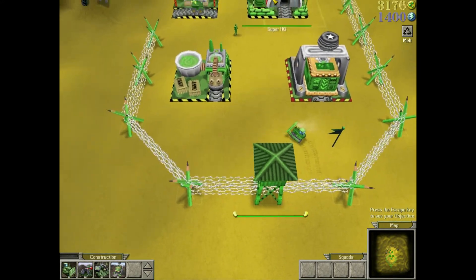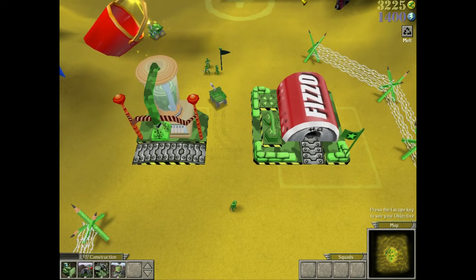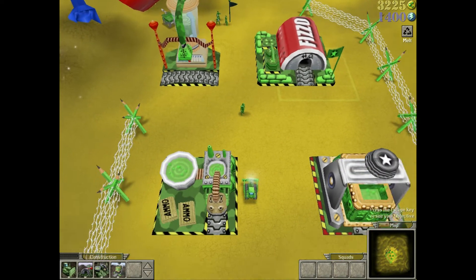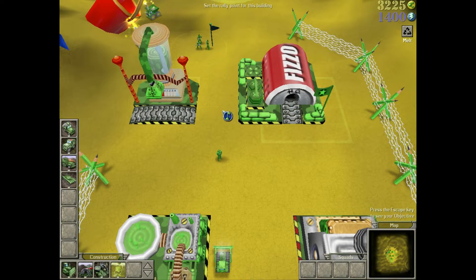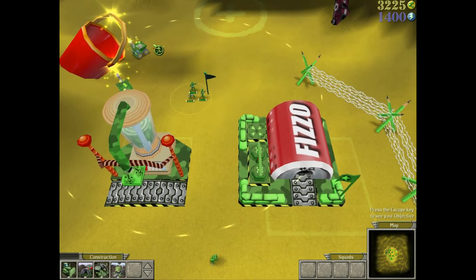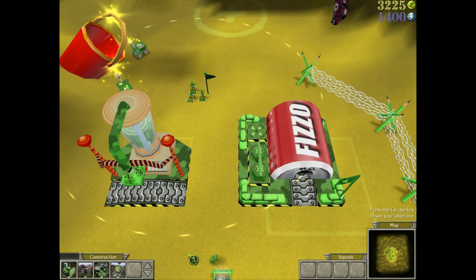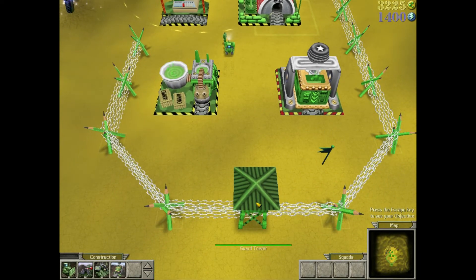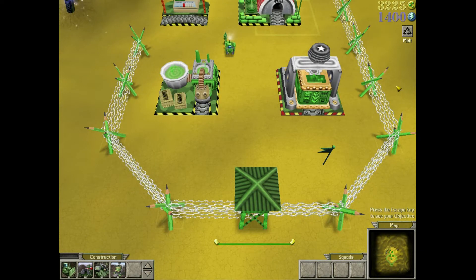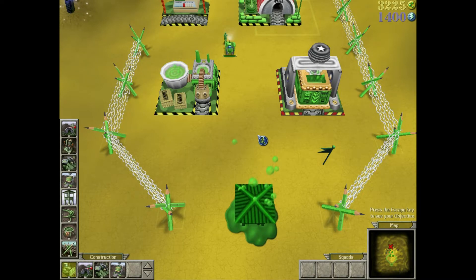Lastly, you can melt down any of your buildings or fences and get back half the resource used to build it. To melt a building, select it, then click on the melt button above the map on the right side of the screen. That's all there is to base building. Keep practicing for as long as you want.